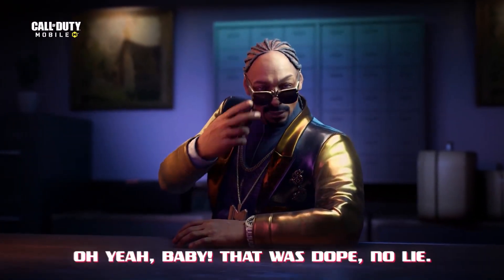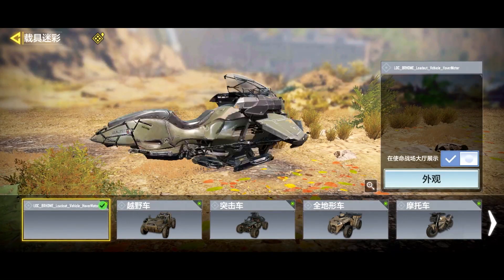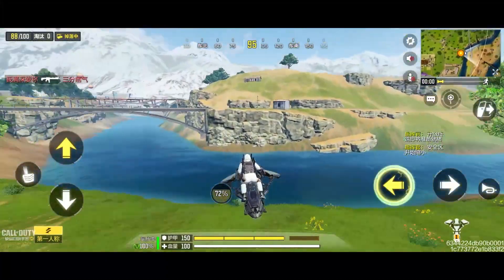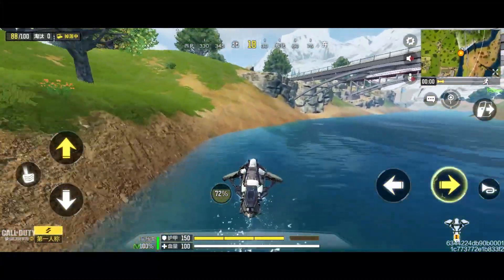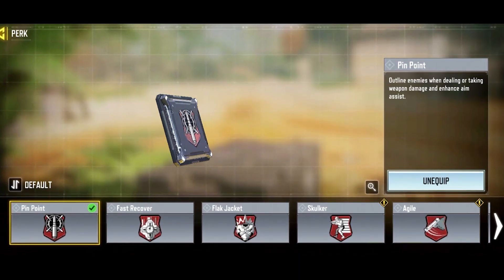Now let's talk about the other things that are in our season 10 test server. There's a new vehicle called the Hover Motor, and this vehicle can be driven on both water and on ground. If you guys want to know everything about this vehicle, I've already made a video — you guys can click on the pop-up to watch that video.